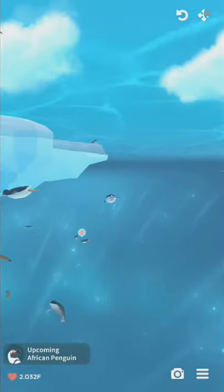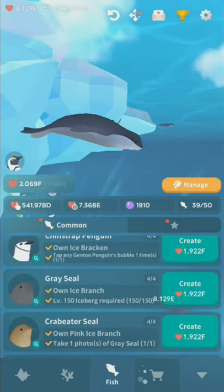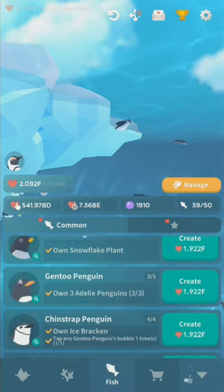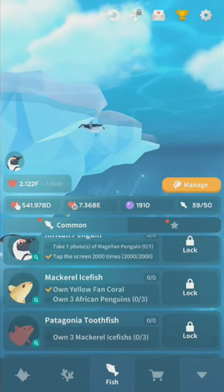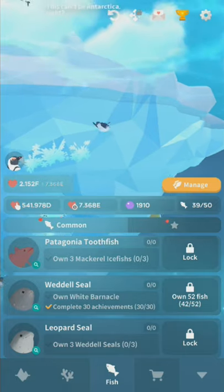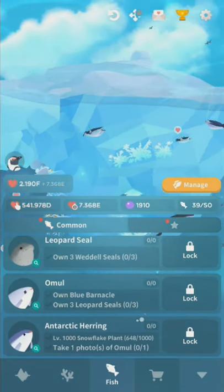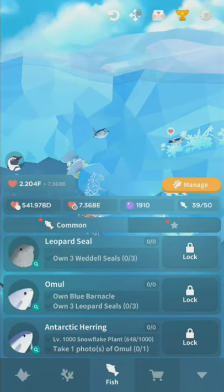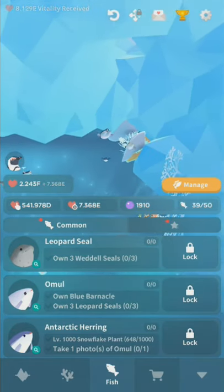If there's a creature in the list and you don't have it — a lot of people get confused by the lemming — there's a hidden fish you need to unlock. Just look at the hidden fish list and get that fish. Just like the regular Abyssrium, there are never any alternative unlocks. If it says you have to do a thing, you have to do that thing.